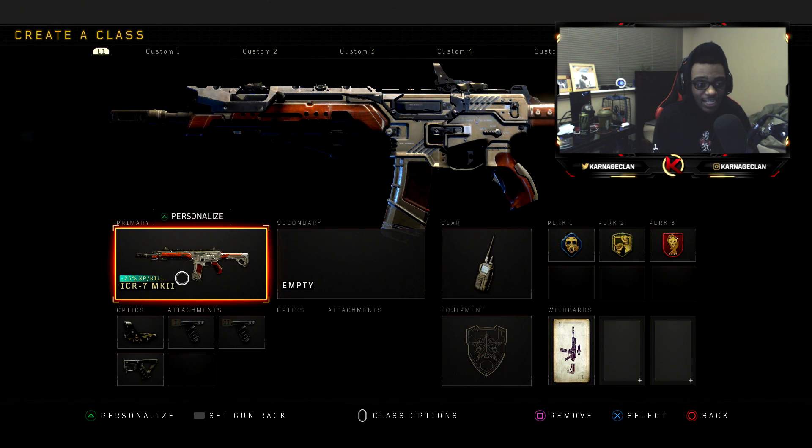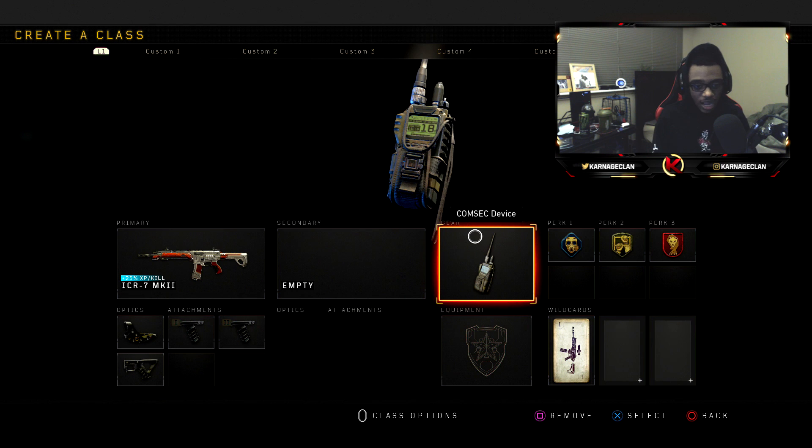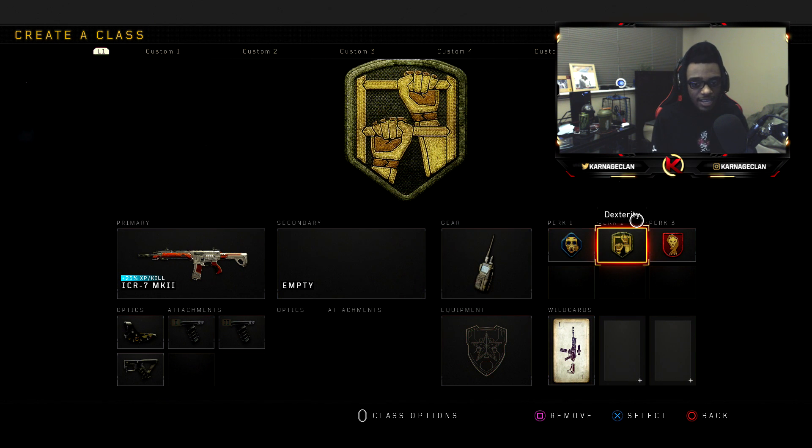Class setup number six is the same exact ComSec device setup with the ICR — Reflex, Grip 1, Grip 2, Quick Draw, ComSec, Tactical Mask, Dexterity, as well as Dead Silence. A lot of these class setups work well in Hardpoint and they work well in Search and Destroy. I highly recommend you guys checking these out — I think you'll definitely enjoy these setups.